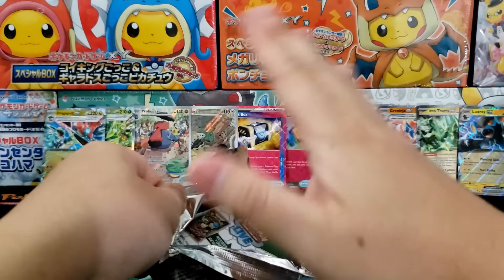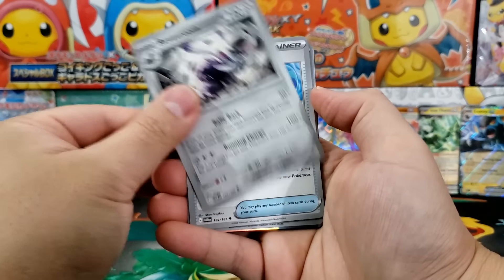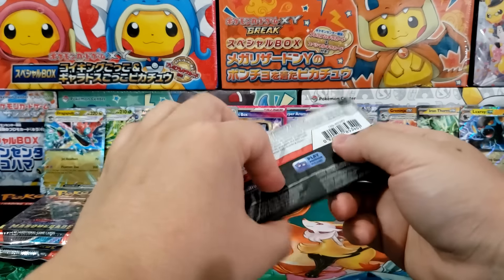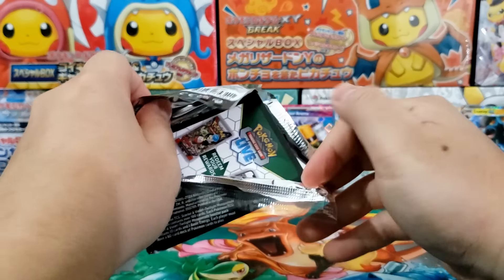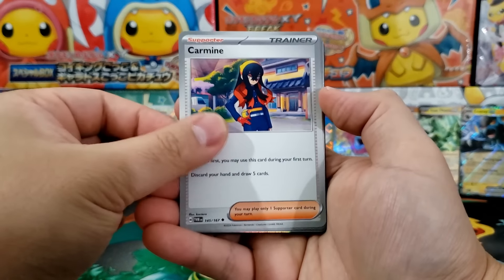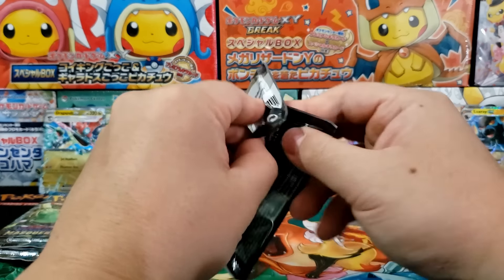Right now the big hot sauce is pretty much modern sets — everyone wants to see which set is going to be the next one to climb. It was Evolving Skies, then it was Fusion Strike. People are talking about how Lost Origin, Astral Radiance, and Brilliant Stars are all sold out from the Pokemon Center. The Pokemon Company does not go on a seasonal basis where if they sell out of something, they can't restock — they just recently did a restock of products from the Van Gogh Pokemon promotion. So it's interesting to see what comes back.